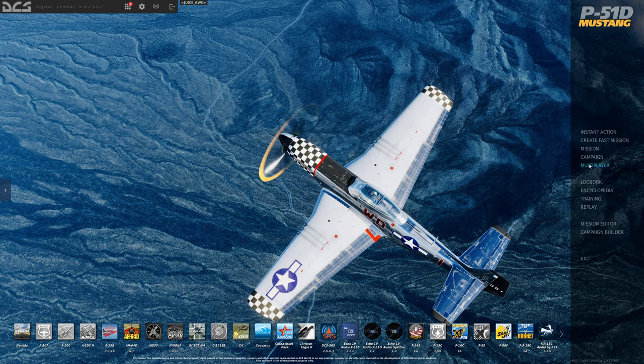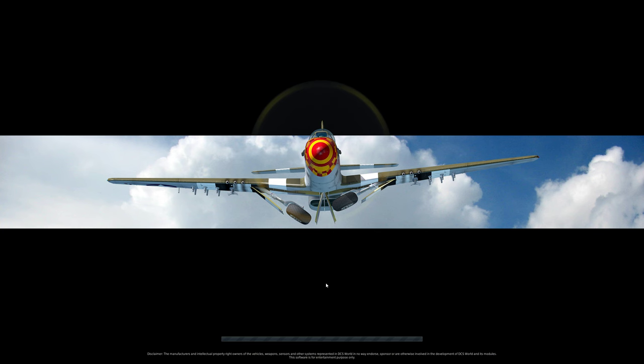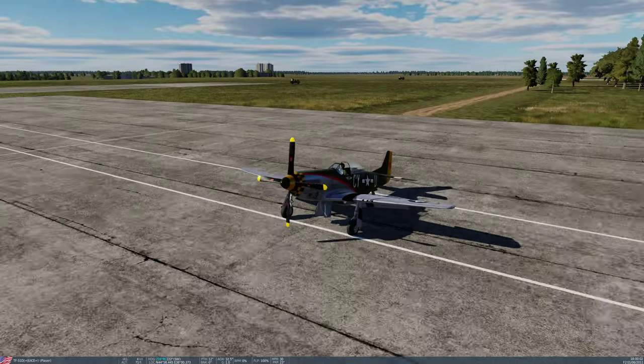I'm going to go over to Instant Action, the Caucasus map. Let's shut Glenn Miller off — thank you Glenn. I'll go to TF-51D, Caucasus map, cold start at Krymsk, and let it load. I went and edited this mission for the skin I wanted and for the starting spot — the base mission had me in the grass slightly, so I moved the aircraft to the ramp.